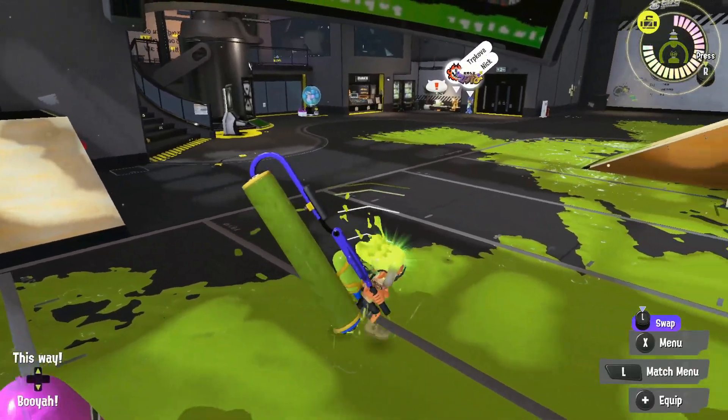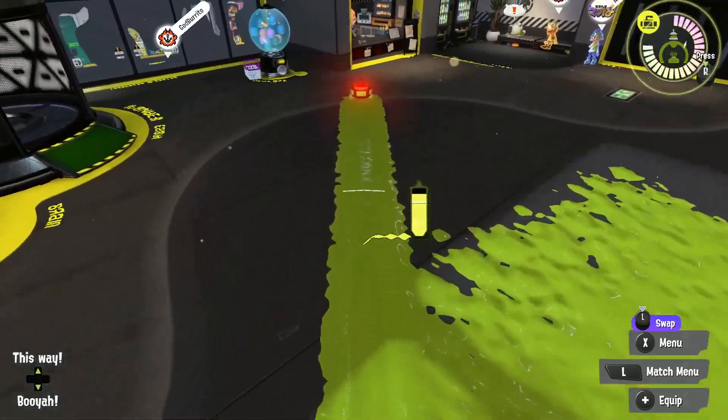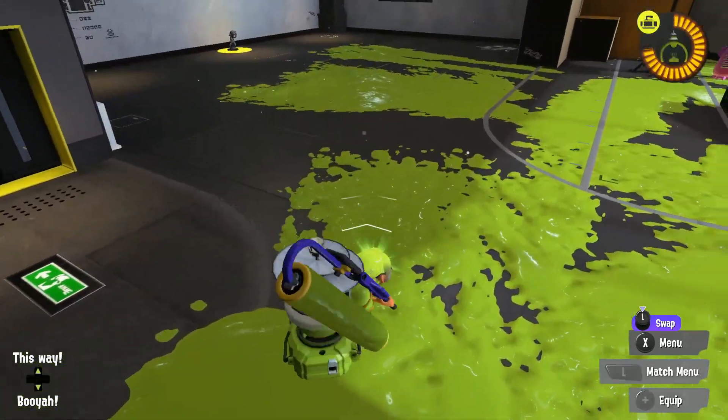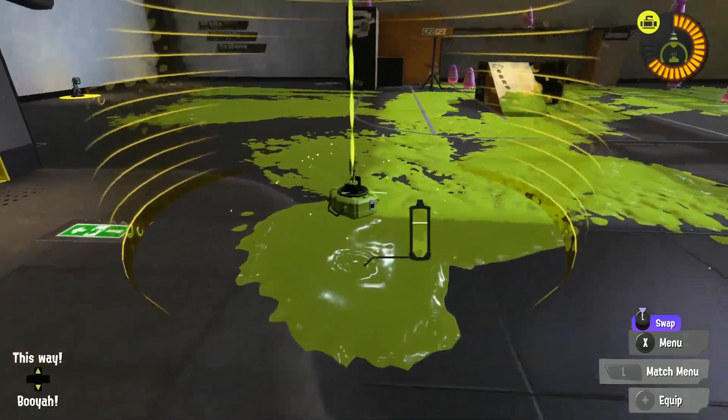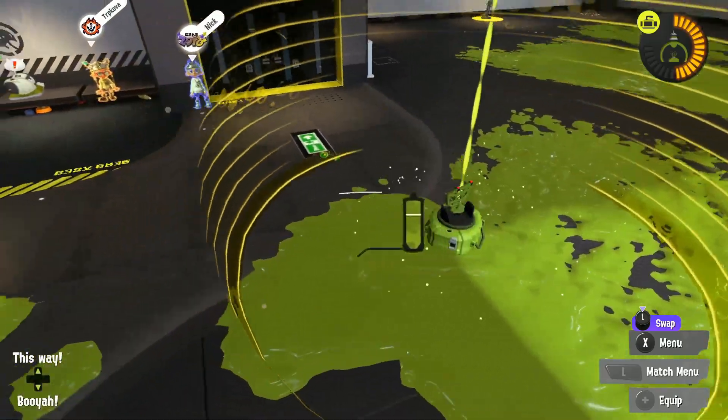Your sub and special are pretty integral to your playstyle. The curling bomb gives you a method to approach opponents in flat areas. The shield, meanwhile, forces opponents to come to you, or just gives you whatever objective you dropped it by.